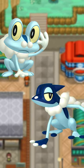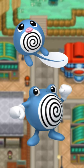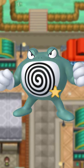Froakie and Frogadier become nearly white, but Greninja becomes a harsh black color. But you already knew that, didn't you? Poliwag and Poliwhirl don't change that much, but Poliwrath gets an odd green color. Alternatively, Politoad gets the colors of cotton candy.